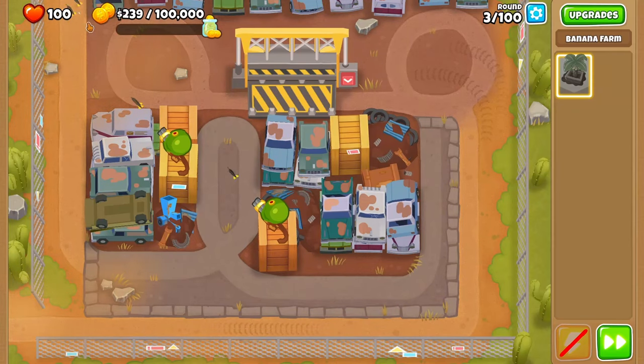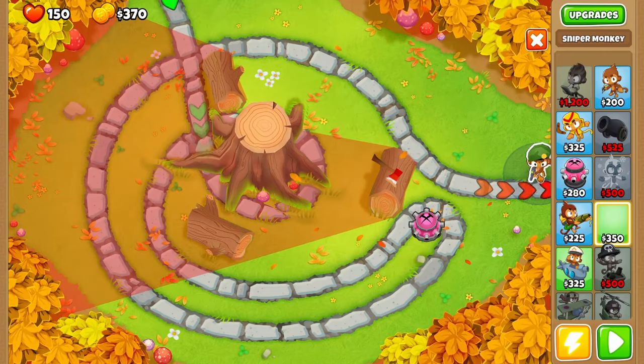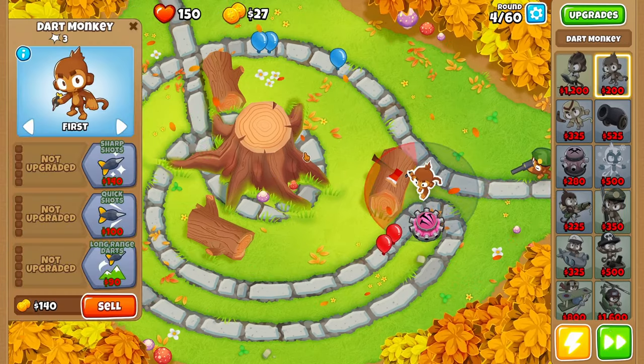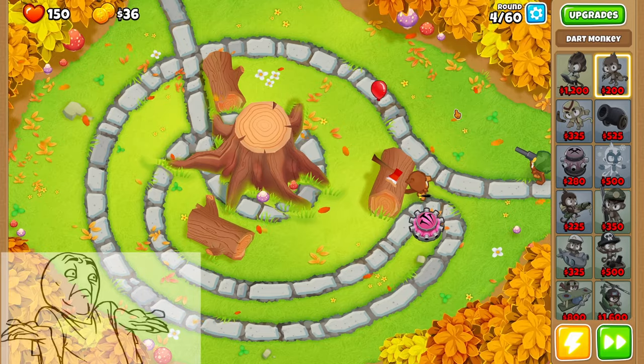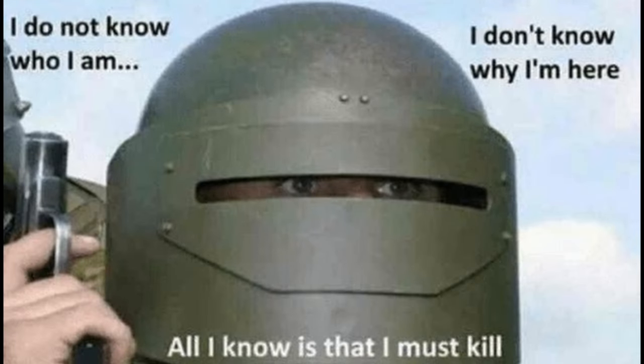So a bit about Bloons Tower Defense 6. The game's premise is extremely simple. We've got a base, and the balloons are attacking it. We need to place different kinds of monkeys down so they can pop the balloons. That's pretty much it. You might ask why do we play as the monkeys, or why do the balloons attack us? But let me ask you, why do we do anything? Nah, just kidding, I don't know either. All I know is that I'm here to deploy monkeys and shoot balloons.